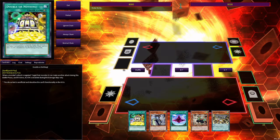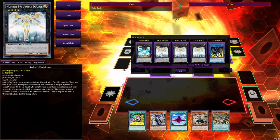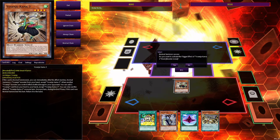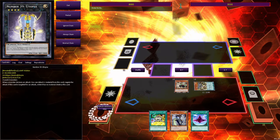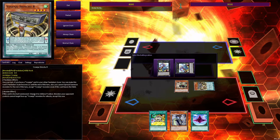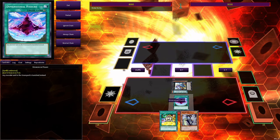I drew a bit of a brick here since Double or Nothing is a going second card for an Utopia Double strategy. But it's fine. You normal summon Kama 3 and activate its effect to normal summon Shin Chui R. Then overlay Shin Chui R and Kama 3 into Baguska in defense position, then activate Dimensional Shifter and pass.